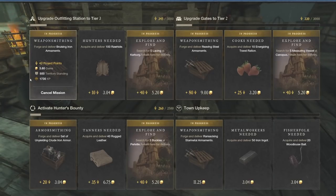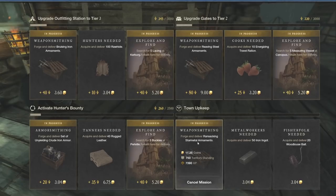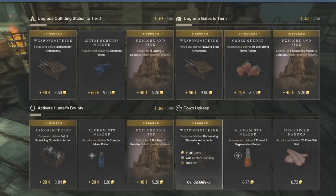The big ones to focus on in that scenario are weapon smithing — like here where we have 'forge and deliver bruising iron armaments' — and armor smithing, like 'set of unyielding crude iron armor.' They might not always give you a ton of XP depending on how hard they are to craft, but this one over here gives you 7,390 XP just for forging and delivering ransacking star metal armaments.